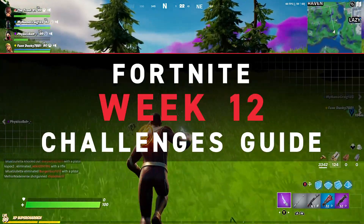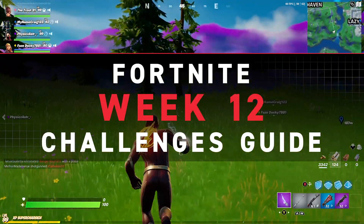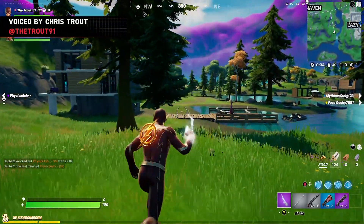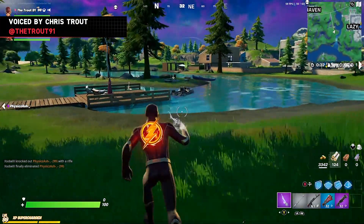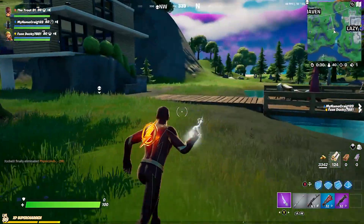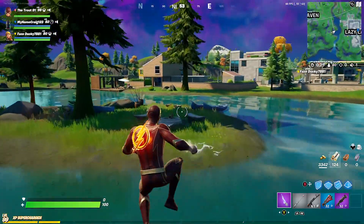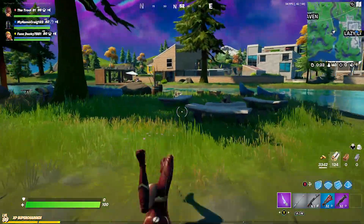Week 12 is getting underway this Thursday in Fortnite, and that means new challenges will become available for XP hunters out there. One of the epic quests this week asks you to hit a different opponent with a harpoon gun. Harpoon guns involve a bit of RNG to locate, but they can be found as floor loot, in chests, or in fishing barrels.